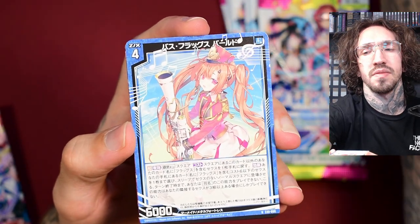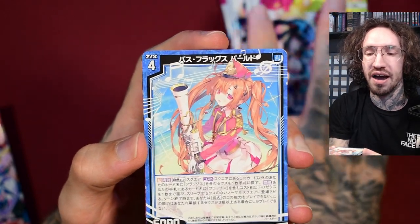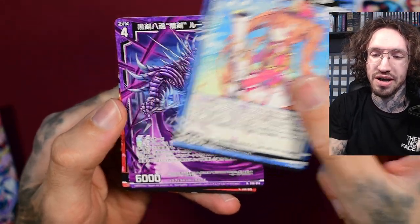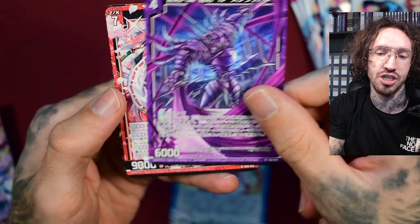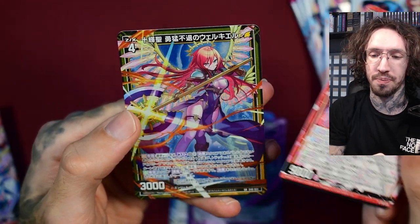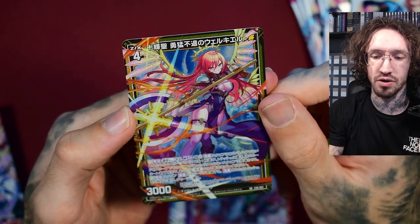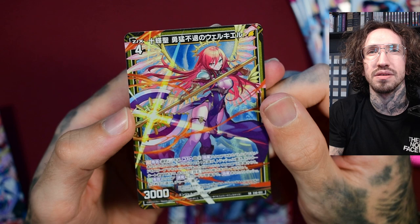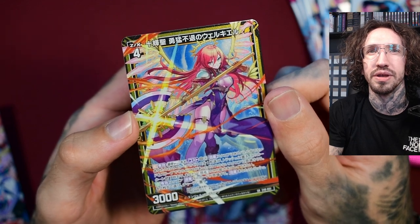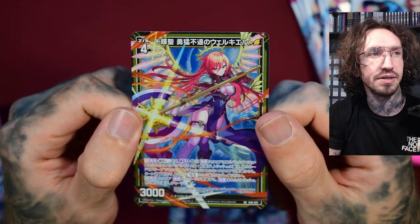I hope I can pull them. There should also be holographic versions of one or two of them, though not all. Unfortunately, there are no really high hits — no secret rares or MGNRs. I was really hoping for some awesome high rarity Egyptian goddesses like in the past, but it's been some time since we got one of these characters as a high hit.